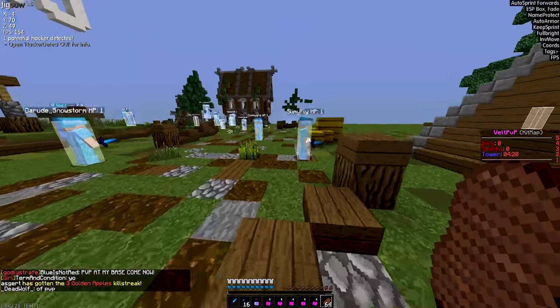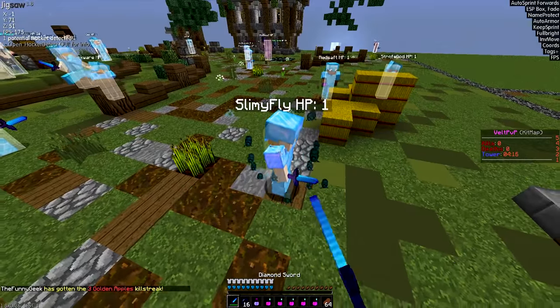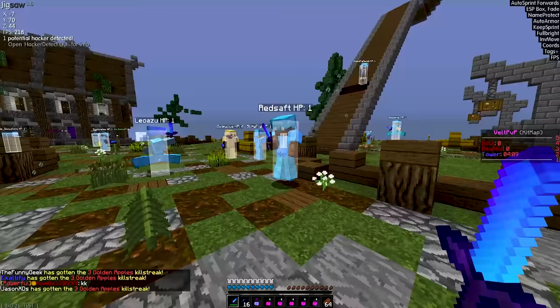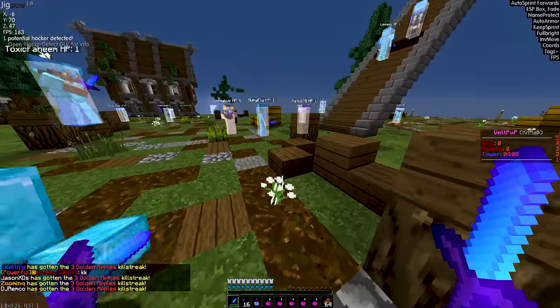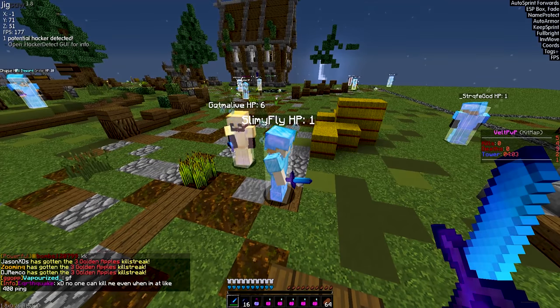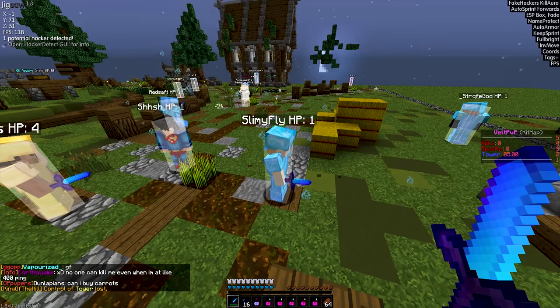He started to move — forget that. What about Simply Fly? Slimy Fly, I mean. Who is Slimy Fly? I hope it's not a mod. This guy is mad. Okay, it looks like Slimy Fly is going to be our target. So what we're going to do now is basically enable the Fake Hacker module right here — Fake Hackers. And then we're going to do Fake Hacker Slimy Fly.